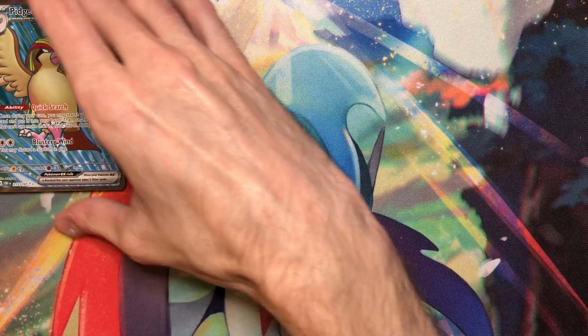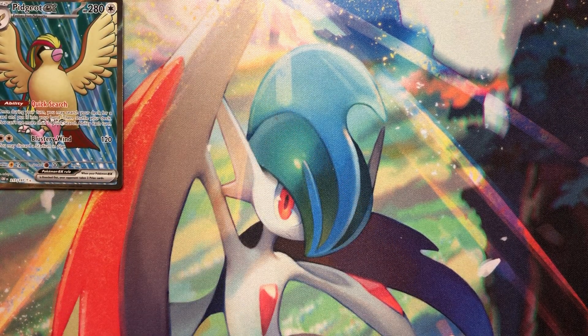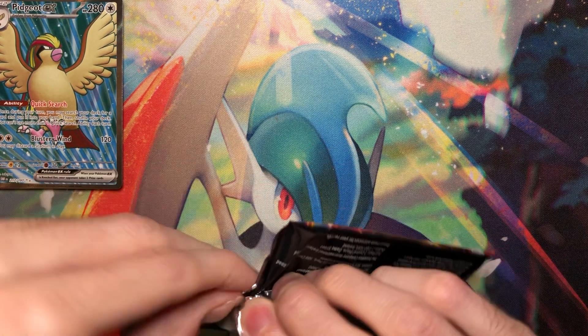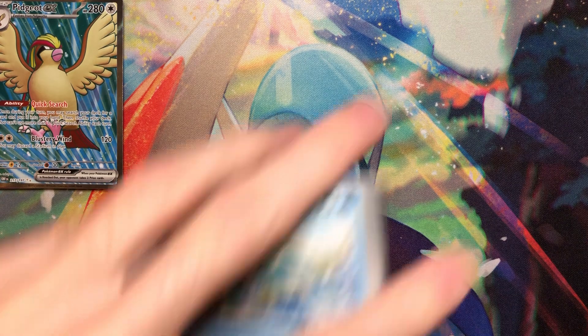There's a lot of Ruby and Sapphire — or EX era — throwbacks in this set, which is really cool, with the Terra types being basically Delta Species. Like, that's really...